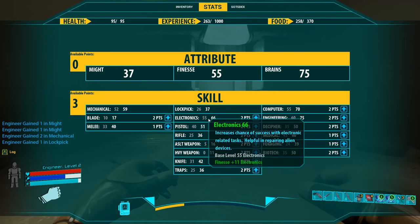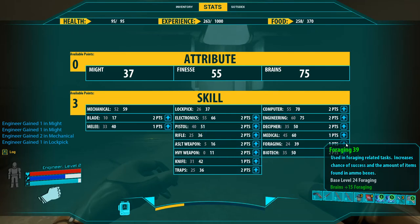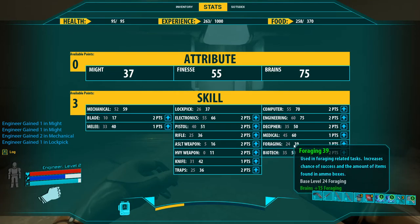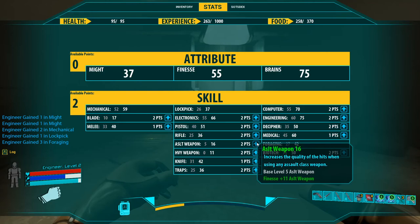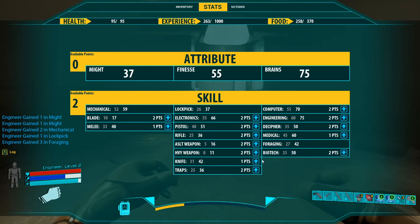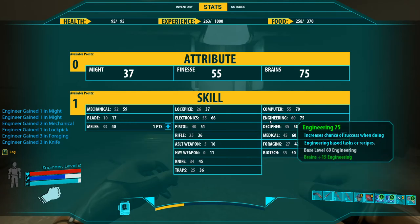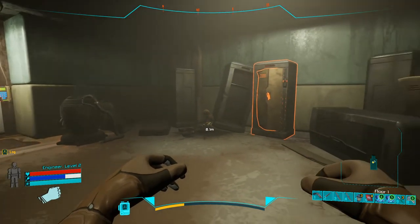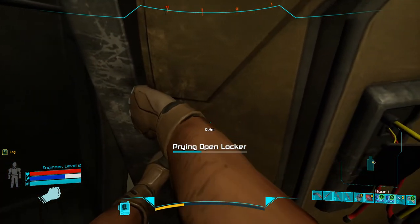Electronics I usually don't bother with as the engineer — you may want to increase it with other classes. Foraging is extremely important: not only does it increase the quality of loot, but also the chances of success for related tasks, so I always take foraging. I won't bother with medical, and the rest of my points I usually put into knives and pistol if I have spare points. I can keep the unspent point — there's no reason to use it. Now I have 87%, which is 2% more.